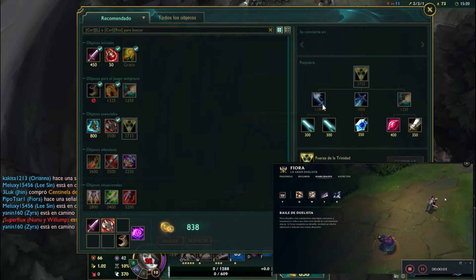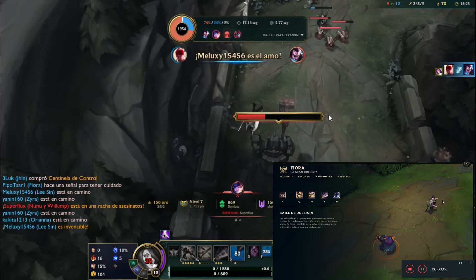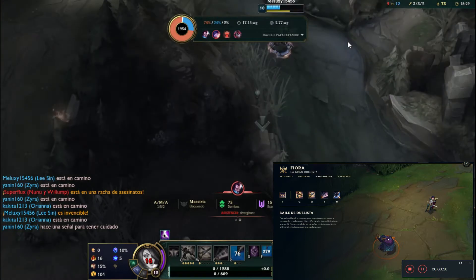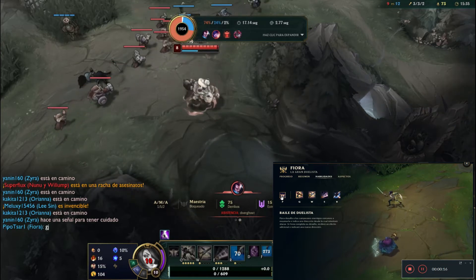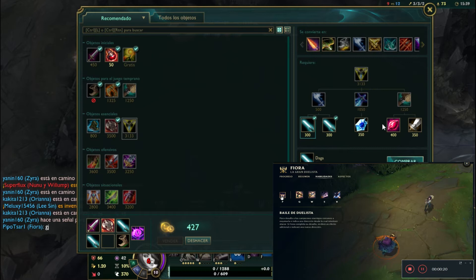Well, my game players, let's go with the skills of Fiora. The first is the passive, the Battle of the Duelist. We are going to mark the opponent and it will leave a mark in the direction we have to attack. When we start moving and hitting the mark, that point will generate additional damage, so we always attack at the point that the ability shows.